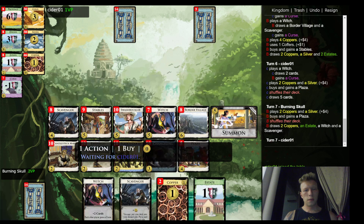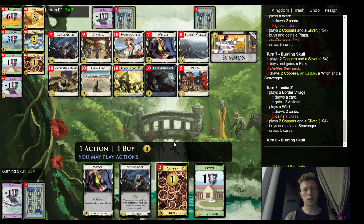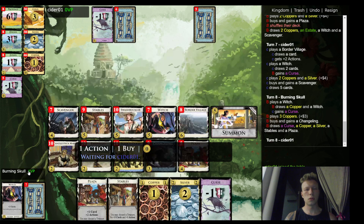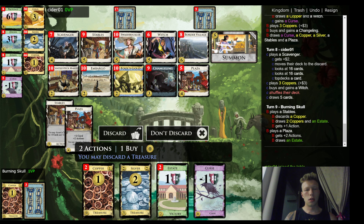That should be just another plaza — that ain't great. But unless I draw my second witch here I should be all right. Let's see if he gets a second scavenger — oh my god, that's like the worst thing. Is the changeling worth it? I think it might be — let's get one, see how it goes. That was pretty bad shuffle for me, so maybe he takes a second reach now. Maybe getting another scavenger is the thing, I don't know. That should be just another plaza and then I'll have a lot of villages so I can maybe add some swashbucklers.